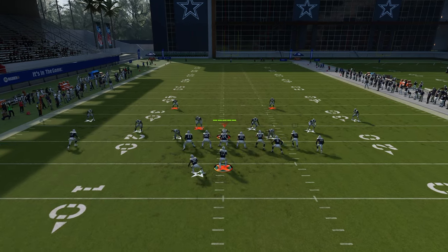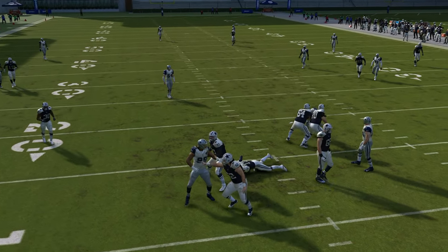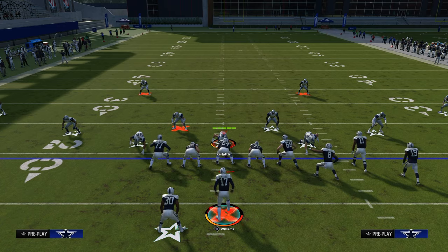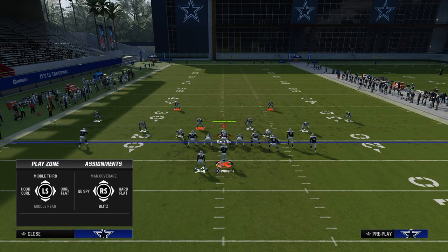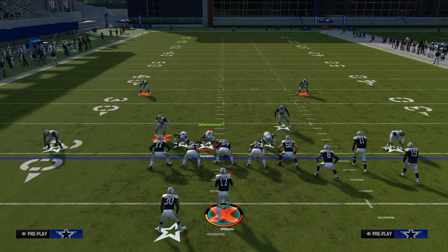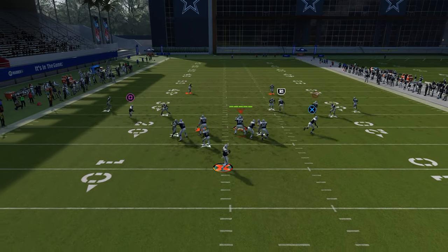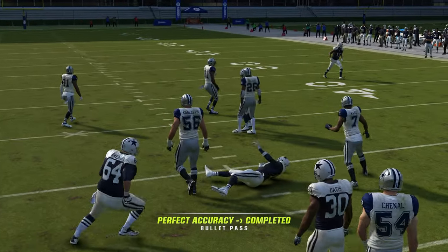Another really underrated aspect of the concept is the backside drag. A backside drag is a great pressure release — if they're sending slot corner pressure on the left side, one of the most popular blitzes in the game sends heavy pressure on the left side with that defender in a flat. What you'll see is the whole middle of the field becomes open for the wide receiver drag.